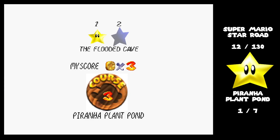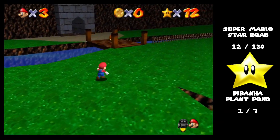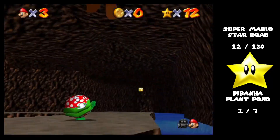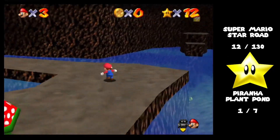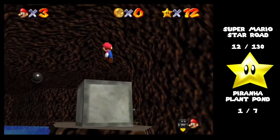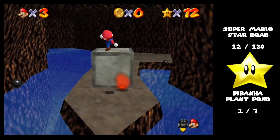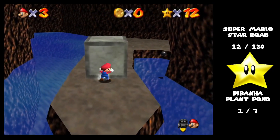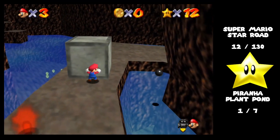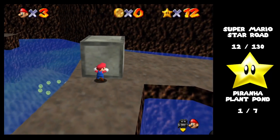Star 2: the Flooded Cave. The Flooded Cave just so happens to be in here. What you have to do here is actually pretty simple: you want to push this block over here so you can use it to long jump over to that platform, because it's elevated and your long jump simply can't make it. You can't even use a wall kick to bounce off of it — it just won't work in this case.